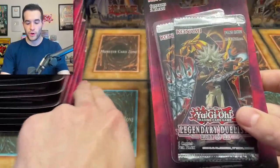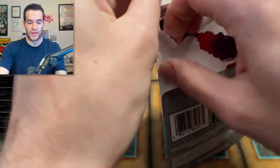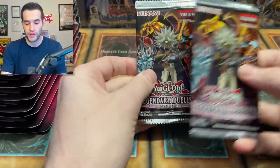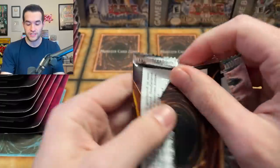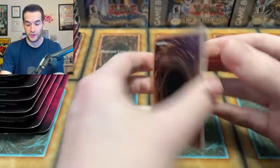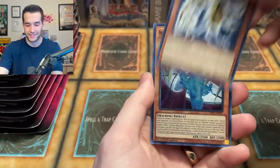Alright, here we go. We're going to have 36 chances to pull the Winged Dragon of Ra. I have not opened this set in a very long time, because as I showed you guys in the intro, I pulled a Ghost Rare back in 2020, so I'd already pulled it. A lot of people missed that pull because it was at the very end of a really long live stream. So I guess we can pull it for you guys who never saw it — let's see if we can do it.